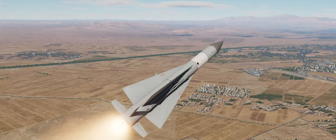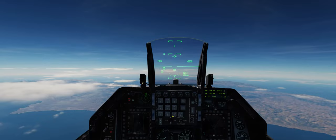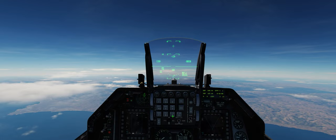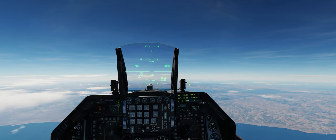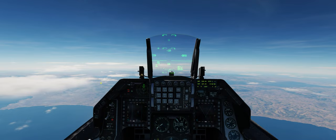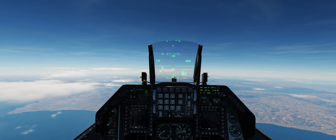You can see where the booster rails separated and now the missile is flying under its own power. Looking at our cockpit, that's a 70 nautical mile missile shot from the SA-5. Doing a rough estimate on the map — about 70 nautical miles from that missile shot. That is a very, very long-range SAM system.